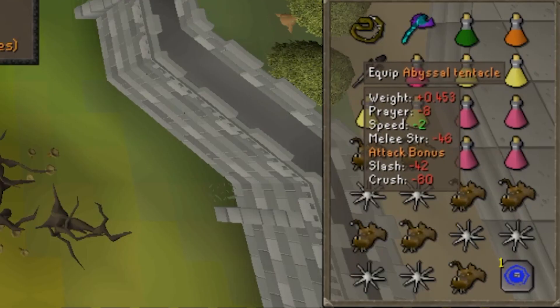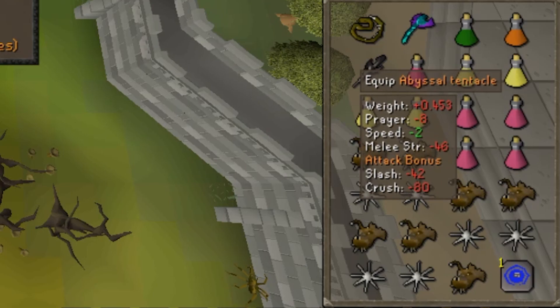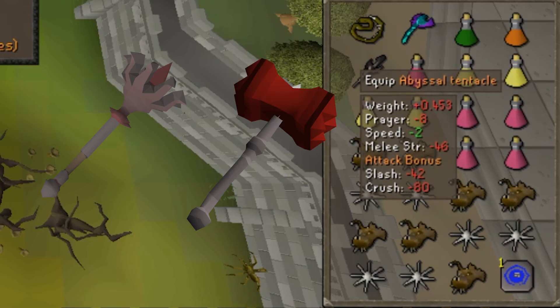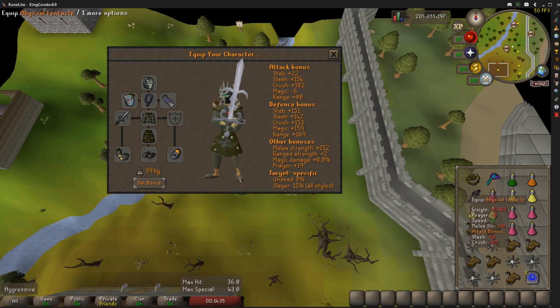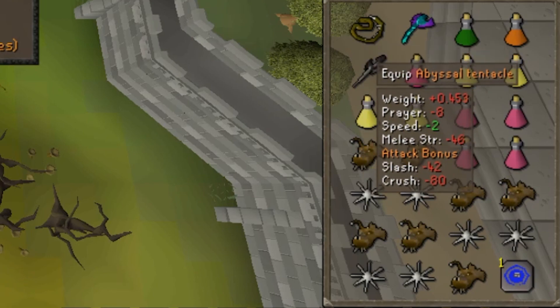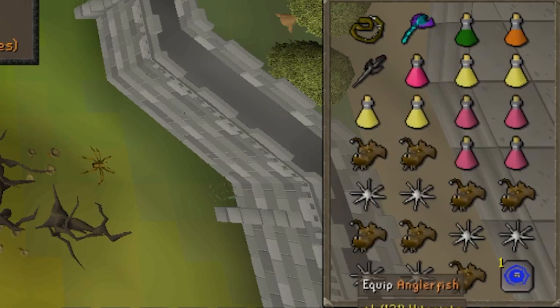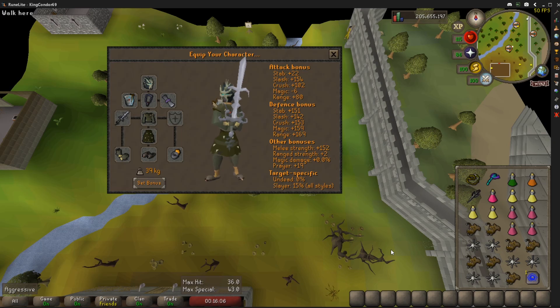Over in the inventory, I'm actually taking the whip, which might surprise some of you considering she's weak to crush. You might be thinking the inquisitor's mace, the dragon warhammer, the bludgeon - all that overpriced garbage is useless. She's actually barely weaker to crush than she is to stab and slash, so don't really stress too much about damage. The Abyssal Tentacle is the best GP-for-DPS weapon in the game. We're going to throw that in there with the Avanic Defender, fill the rest of your inventory, and obviously the blowpipe - I'm running dragon darts because I'm not cheap.